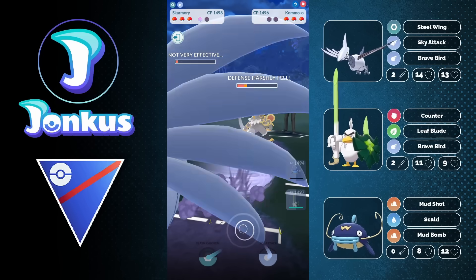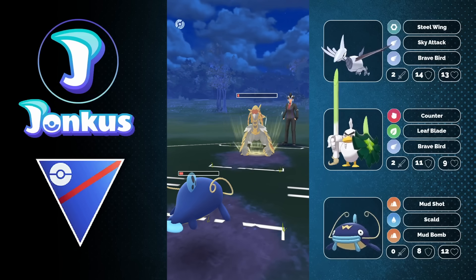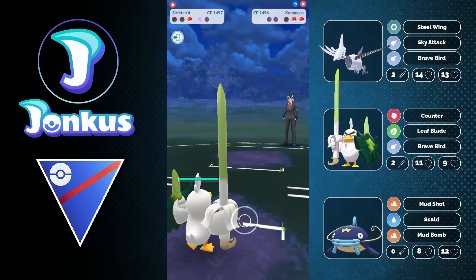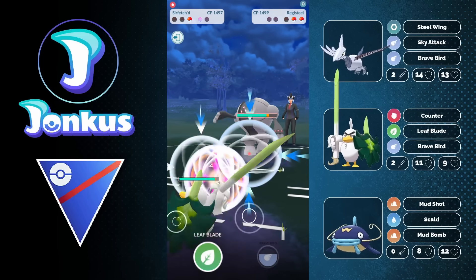We're going to be able to let this move go through. Now the opponent still has three Pokémon left, but we're going to sacrifice our Wishcash here against the opponent's Coma-O, basically getting the Dragon Claw onto us. And now it's time for Sirfetch'd to sweep. We're going to have a shield advantage, and we know that they have an Azumarill, which we have Leaf Blade for.